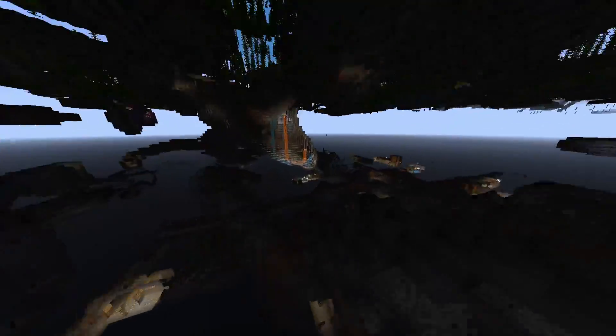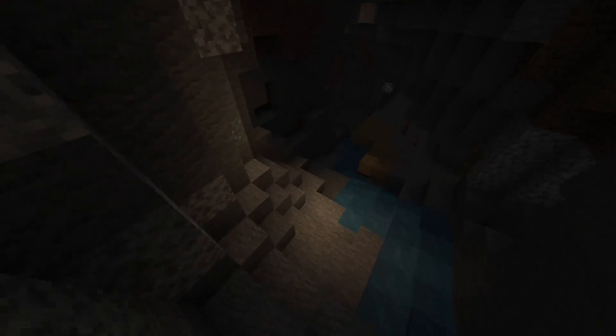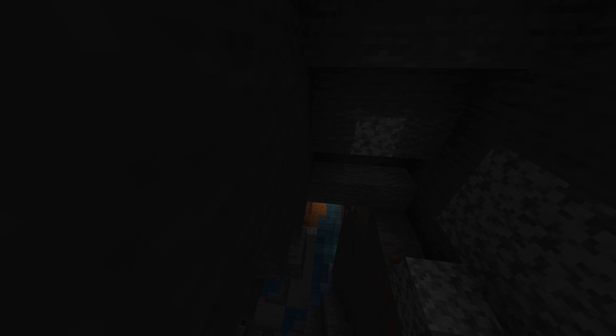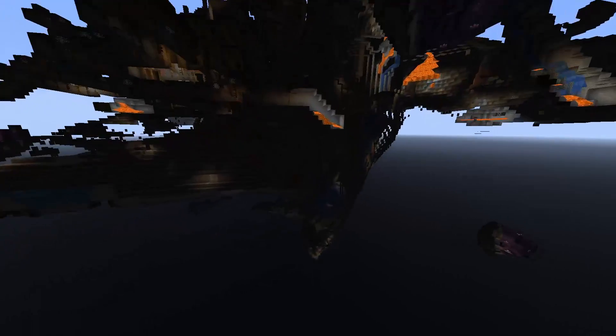Oh wow, this is amazing - this is my first time seeing this as well guys. Let's fly around a bit and see what we can see. This is so cool! So there are two new cave types added: there is the cheese cave type and the spaghetti caves. These are like big holes - I think this is a cheese cave - and there are also spaghetti caves which are like winding tubes.